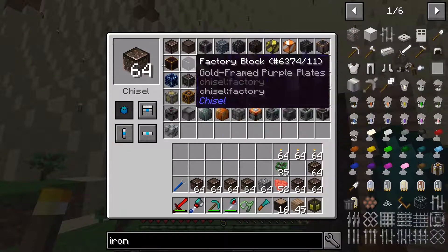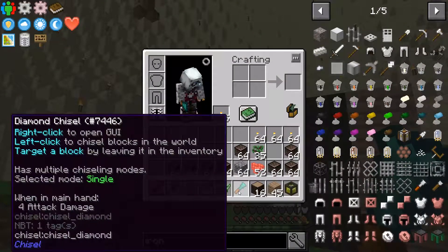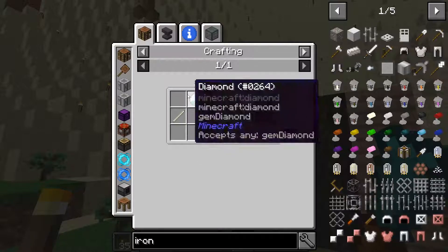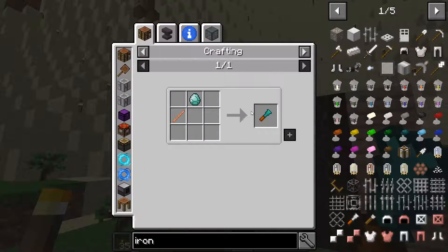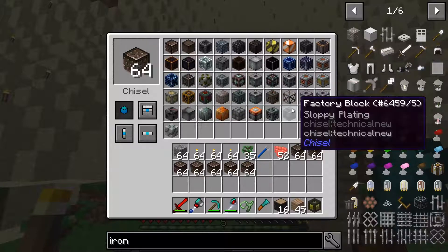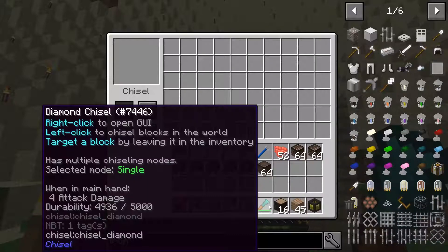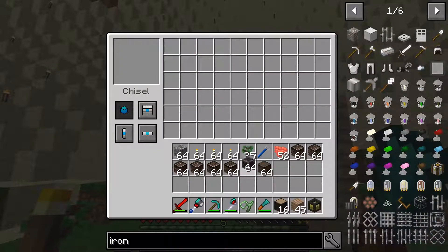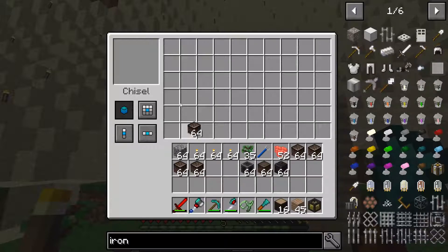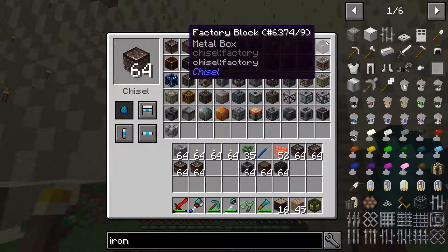What I want to mix in are some steam-punky things - these are factory blocks. A diamond chisel lets you change a lot of vanilla blocks into different textures, and it's made with just a diamond and a stick - super easy. You right-click into the air, throw a block in, and you get all these options for factory blocks. The main one I'm leaning towards is this rusty plate, though I'll play around with a couple - that one also looks good.